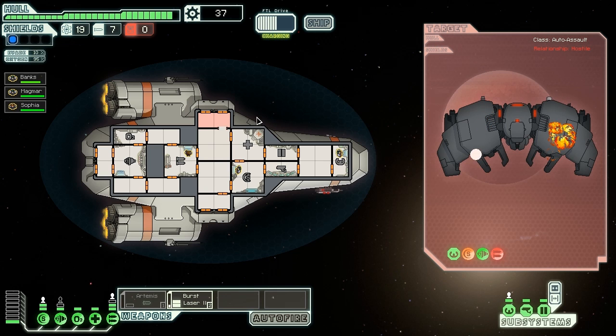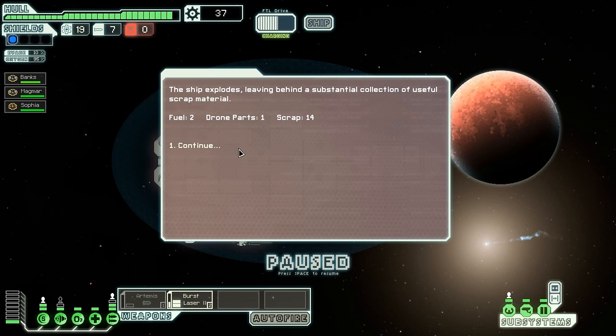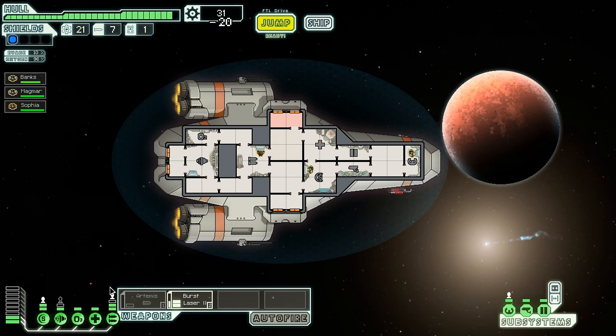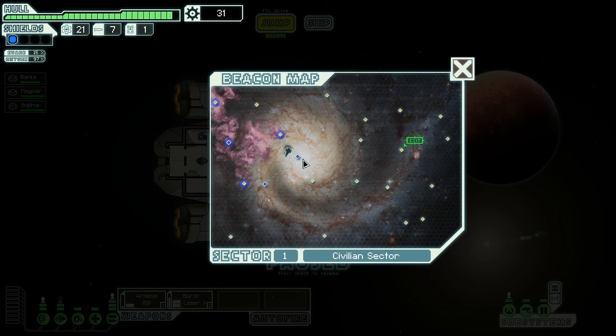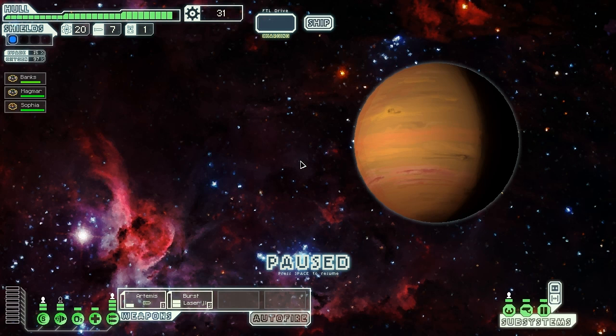Got them down. 14 scrap — let's upgrade a power bar so we can have that and the Artemis running. The aim of the game, if you don't know, is that you're a Confederate being chased by the Rebels.